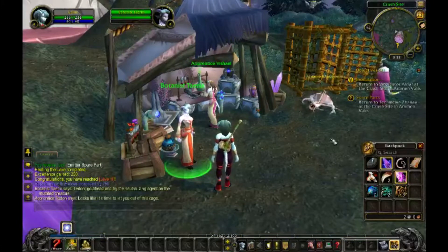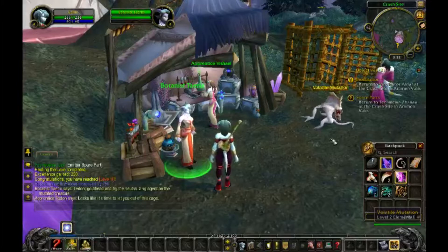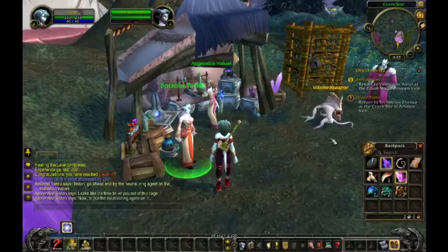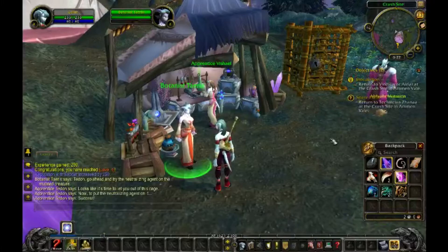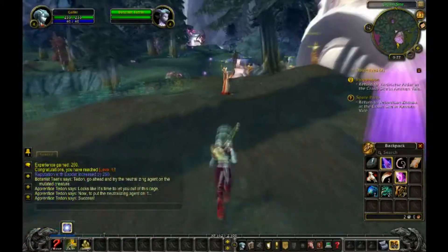Go ahead and try the neutralizing agent on one of the mutated creatures. Looks like it's time to let you out of this cage. Now, to put the neutralizing agent on it. Success! Success!